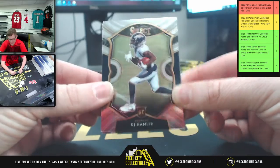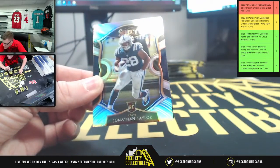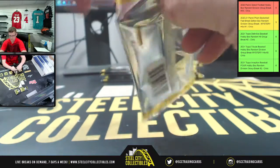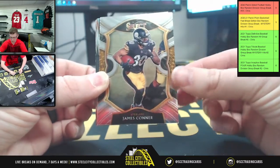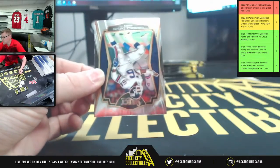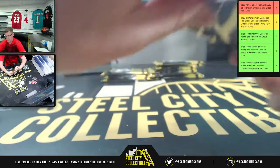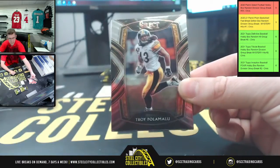You have Tyler, Herbie. We got KJ Hamler and you got Odell Beckham, then Gardner Minshew — and the Gardner Minshew is number two of 199. You're also gonna have Jonathan Taylor right behind him and JK Dobbins. We got Gabriel Davis and then James Conner — he's now in Arizona. And we have Saquon Barkley and Derek Carr, upside down, LT Giants.